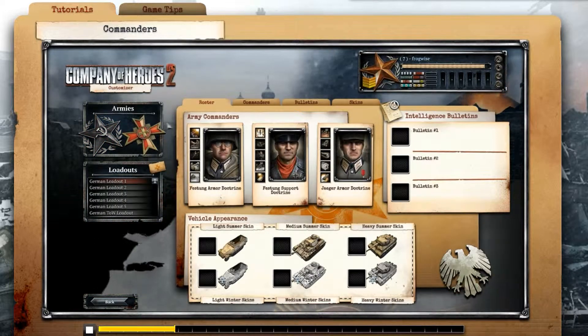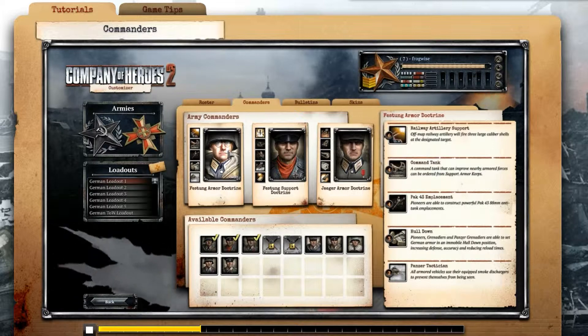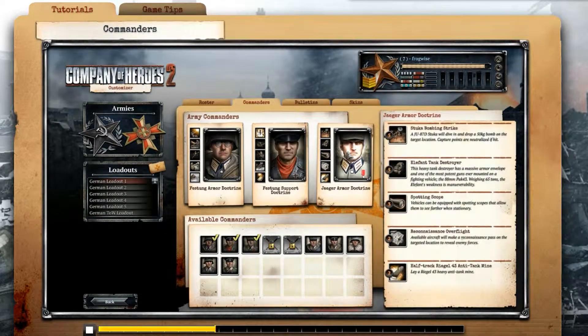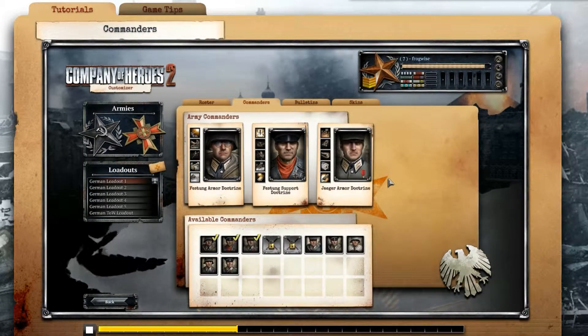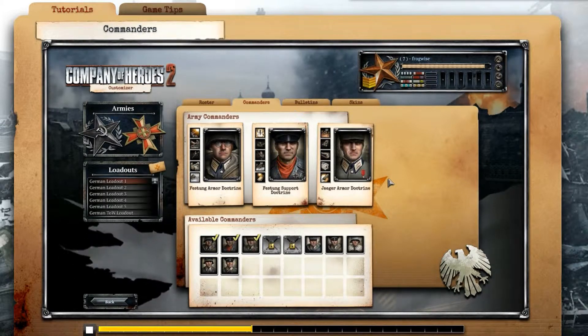Start with your army commanders. You can select up to three for your army. Commanders provide access to abilities, new units and special attacks. Some commanders are more defensive, others aggressive. Having a versatile set of commanders allows you to react to what your enemy does on the battlefield.